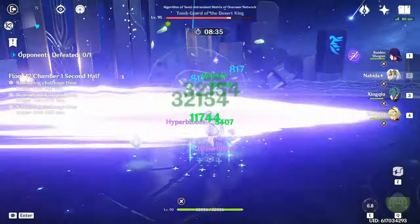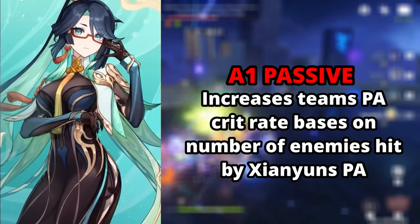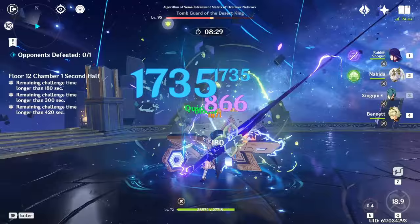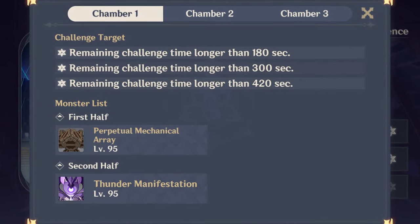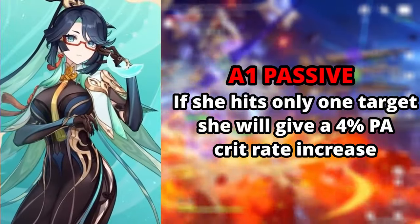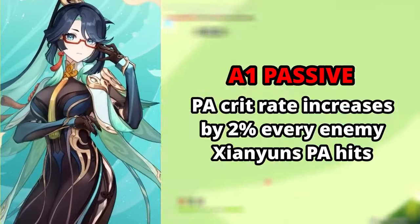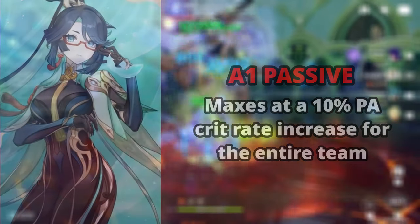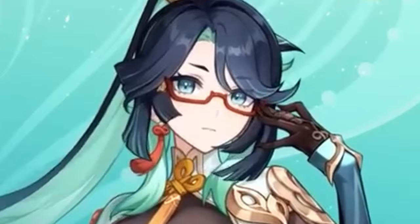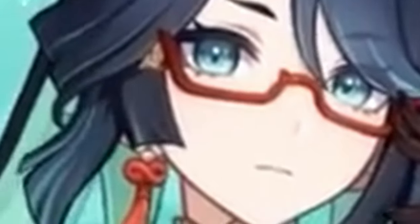Xianyun's first ascension passive increases the plunge attack crit rate of her entire team depending on how many enemies were hit with her elemental skill's plunge attack. In a single-target situation you'll only hit 1 enemy, meaning she gives a 4% plunge attack crit rate increase. This goes up by 2% per enemy hit, maxing at a whopping 10% plunge attack crit rate. Sarcasm aside, it's not a particularly generous passive from Hoyoverse.